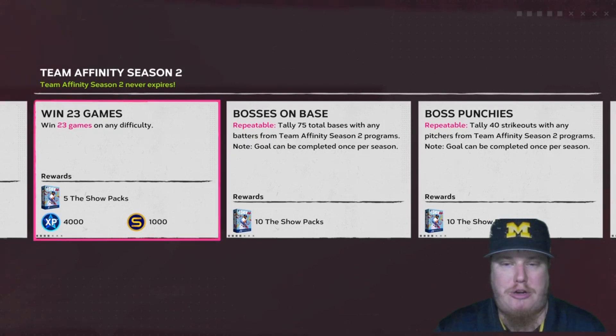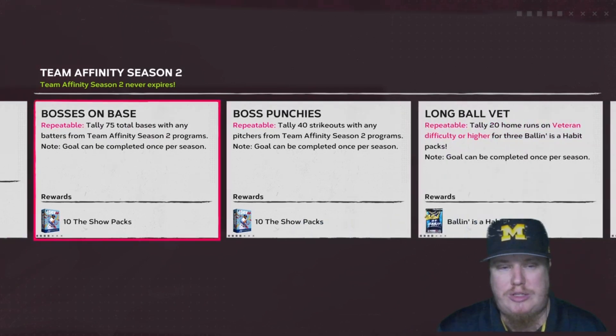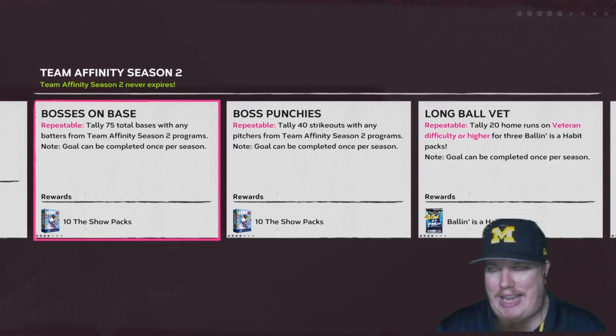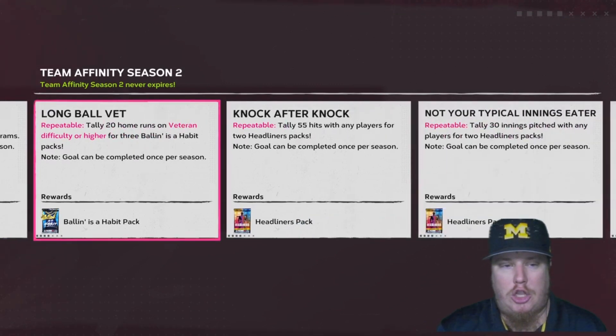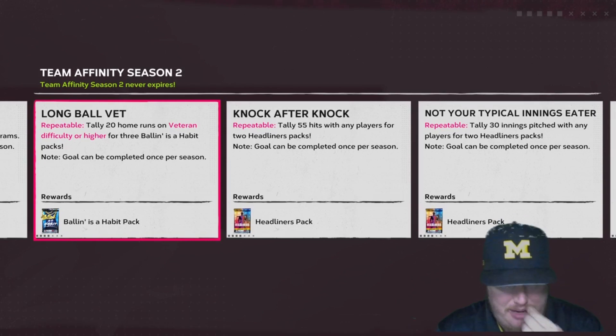Now we've got some goals based on the players you use. This first goal is repeatable: tally 75 total bases with any batters from the Season 2 Team Affinity programs, and you'll earn a 10 Show Pack bundle. You'll also tally 40 strikeouts with any Season 2 Team Affinity pitchers to earn another 10 Show Pack bundle. The Long Ball Vet goal is also repeatable.